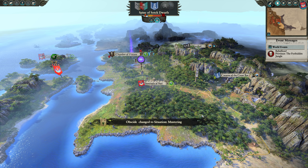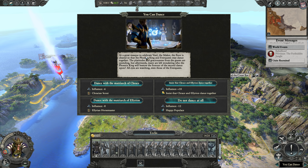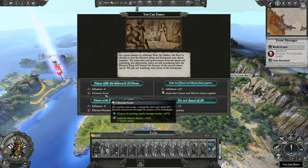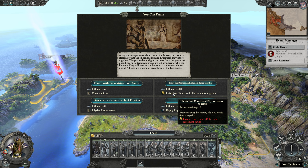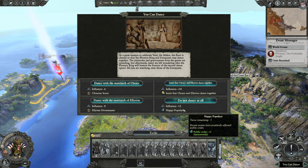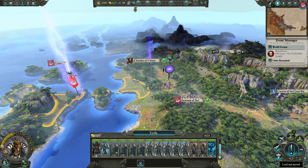The Sentinels of Xeti are the rebels — how appropriate! A great masque to celebrate Vol the Maker — the Phoenix King and Ever Queen may dance. We can dance with the Matriarch and get a Scout with a chance of spotting armies, get an Illyrian Horse Master for extra speed, gain influence at the cost of trade, or get a happy populace for five turns by paying 12 influence. I think the happy populace is pretty helpful — let's do it and try to avoid some rebellions.